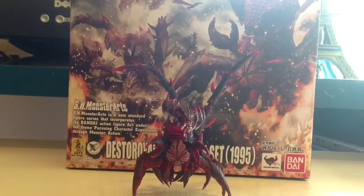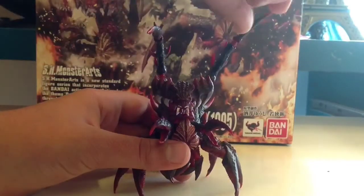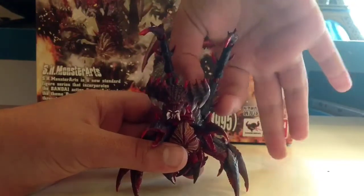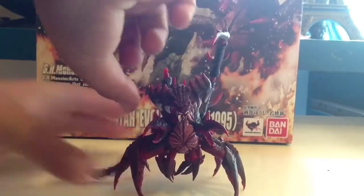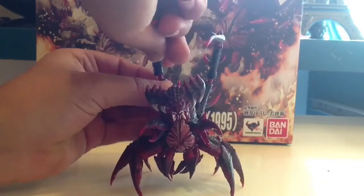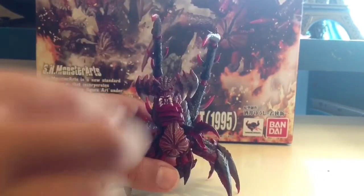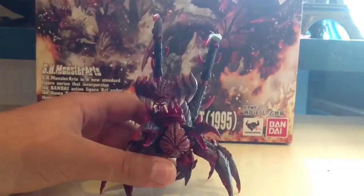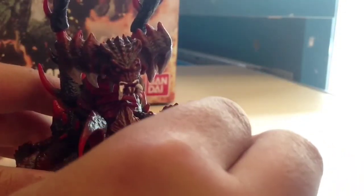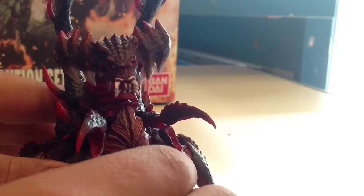Here is the SH Monstars first Destroyer from the aggregate set. For articulation, this arm can move like that. You can bend it all the way, and if you grab it by the base you can actually move it like this. My other arm just came off so let me put that back on. The head can move, not that far up, but better going down. We have these claws — the bottom one can move all the way up and all the way down, so you have a full open range of the claw.